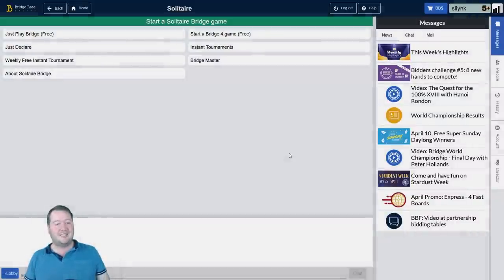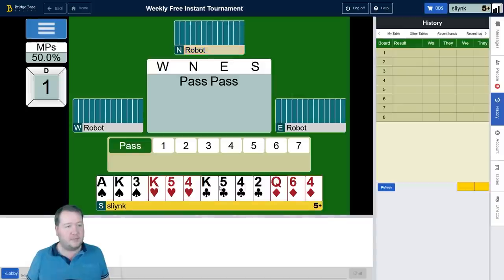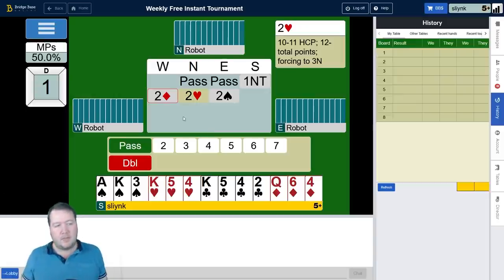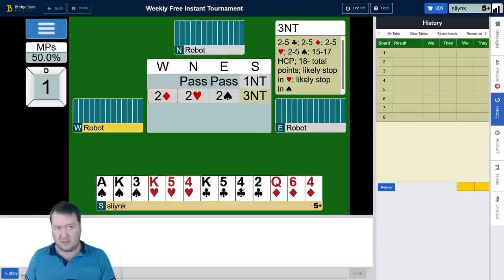First hand we've got a flat 15 count — pass, pass to us, one no trump, two diamonds, both majors, two hearts. Pretty weird bid — they're bidding one of the opponent's suits, and the description just says forcing to three no trumps. I have stoppers in both of their suits, so I'll give three no trumps a go.